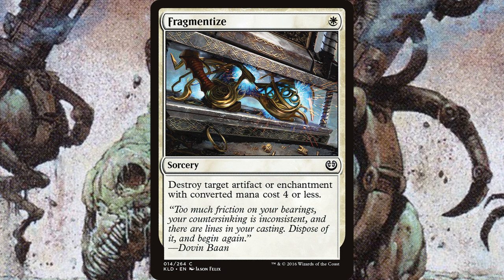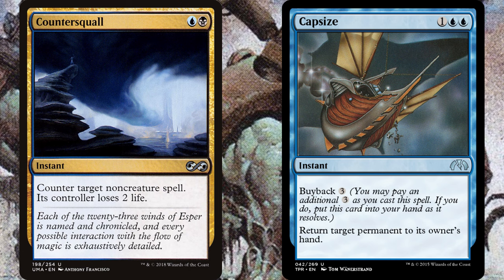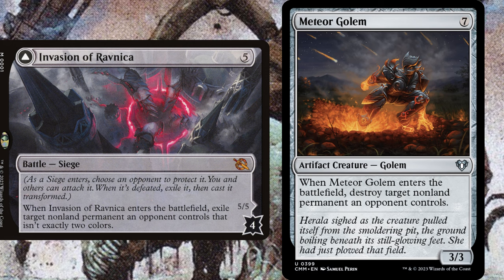White gives you better non-creature removal. Most of the weaknesses of Reanimator decks are artifacts and enchantments — cards like Rest in Peace or Soul Guide Lantern can absolutely hose you. Creatures are very easy to remove especially in black, but getting rid of enchantments and artifacts in mono black is pretty tough, which is why white can be a great addition. Same goes for green. Dimir at least gets counterspells to stop those enchantments. If you're on Rakdos or mono black, Invasion of Ravnica or Meteor Golem are ways to handle pesky enchantments — bonus points for the Golem since you can reanimate it later.